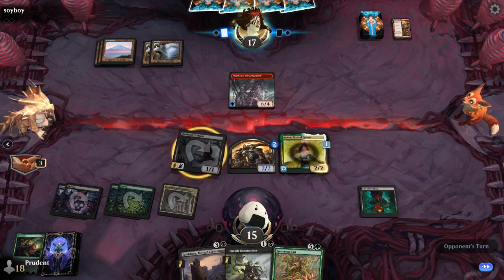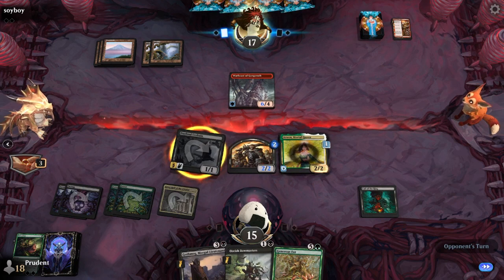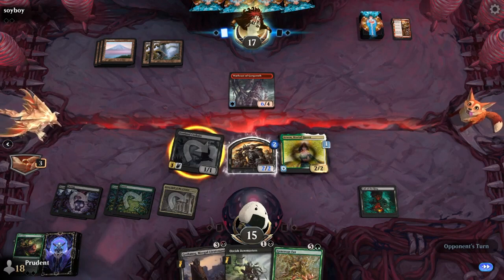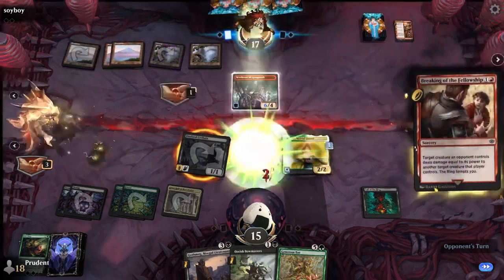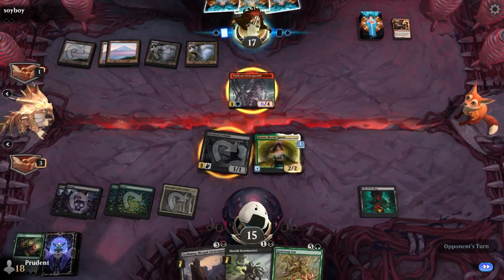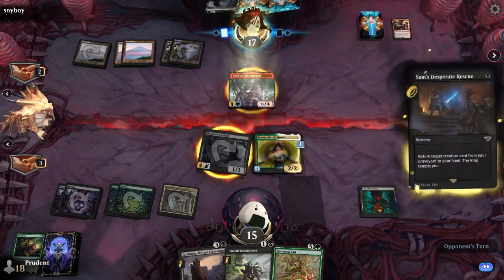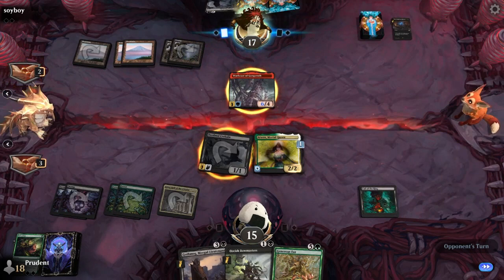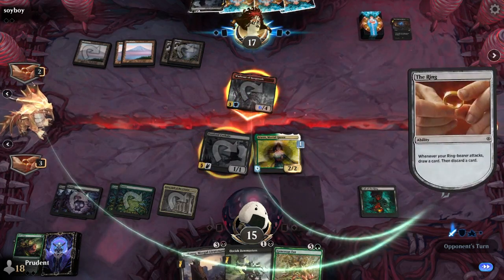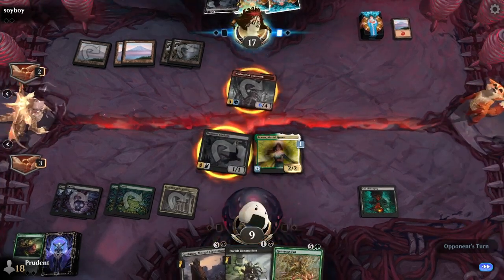Sawyer is one of our black-red drafters — he was drafting right next to another black-red drafter, Tony. Sawyer ended up getting probably the better version of the deck. He has some bombs: Spiteful Banditry, Anduril, which is that crazy mythic sword, and the Witch-King as well. He doesn't want his Warbeast to be blocked, so he's going to use Breaking of the Fellowship even though it's not a super efficient use. He just wants the loot and the damage.